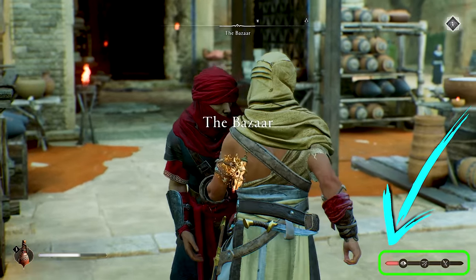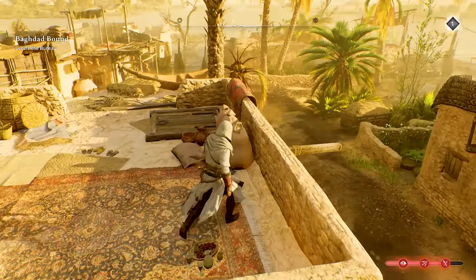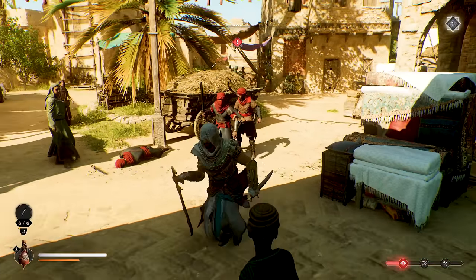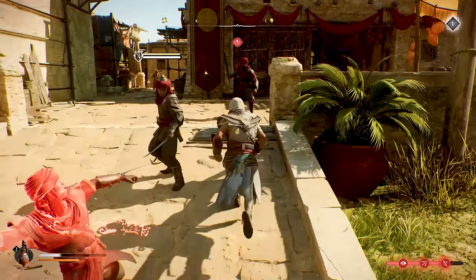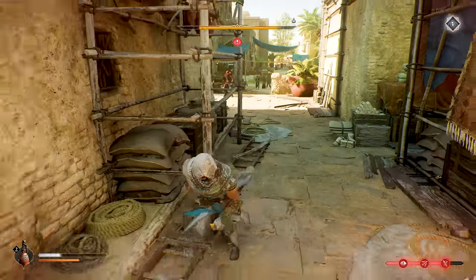You'll quickly learn that you gain notoriety if you're caught performing many of these actions. Notoriety, indicated by the red bar, basically turns the city against you, raising the level of awareness of civilians and guards, and making it much more likely that you'll be spotted, pursued, and end up in conflict. It can become a bit annoying when you're just trying to get on with a quest and every guard in sight keeps attacking you, so you definitely want to keep your notoriety as low as possible.